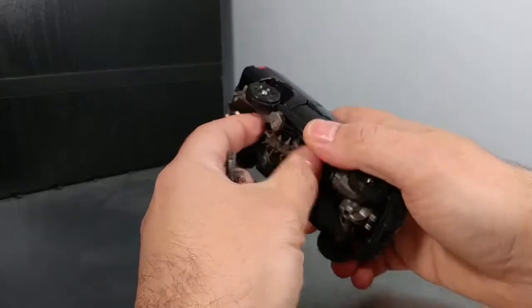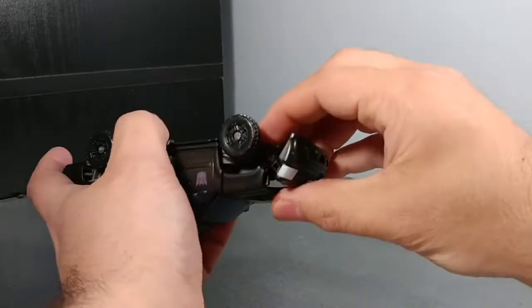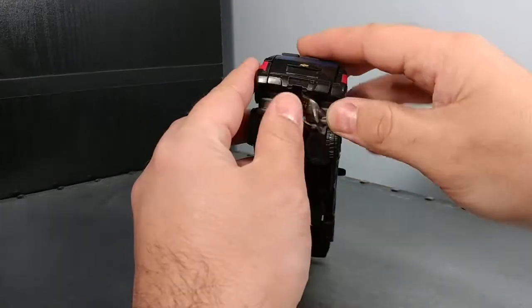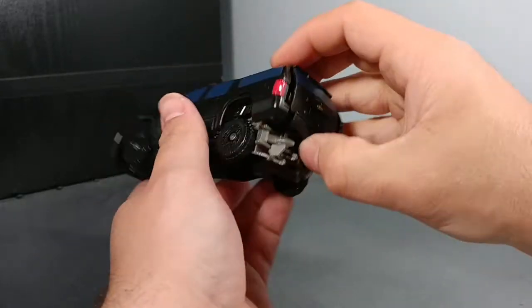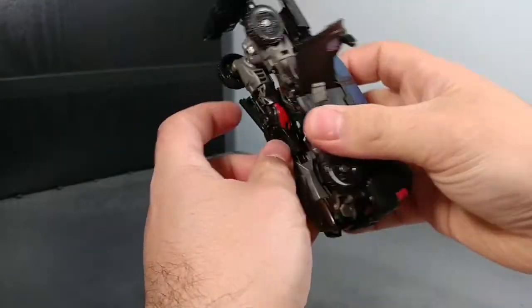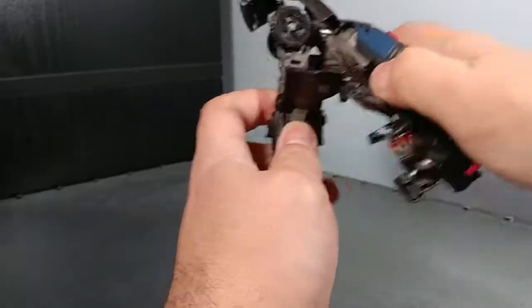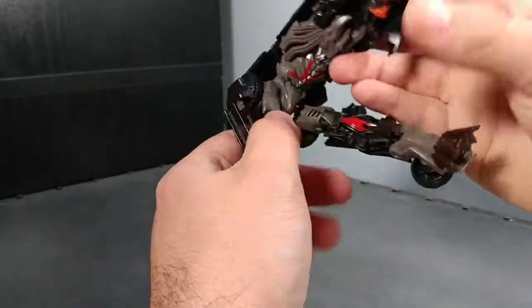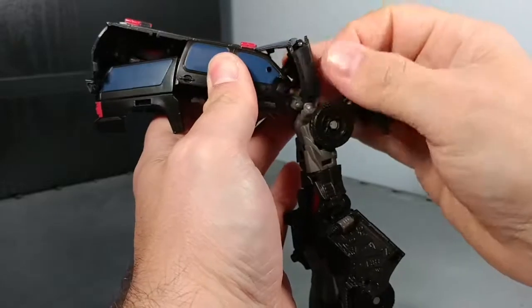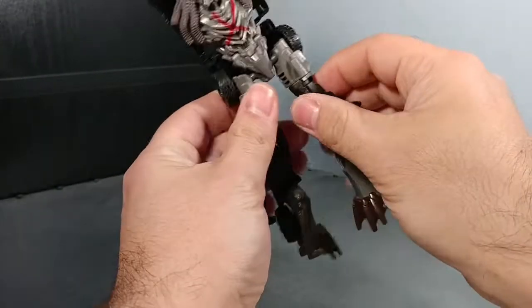To transform this guy, first I'm going to take the spikes off. Then I'll pop the front — it's on a little hinge so you can extend it out away from the body. Then I work on the back: spread these little pieces, lift this part up, grab his feet and pull these little panels to the side. This piece here folds up and brings down so you can take his legs out, and use the thigh swivel to spin it.